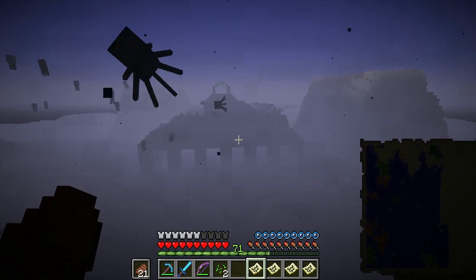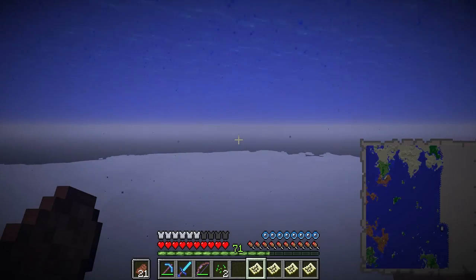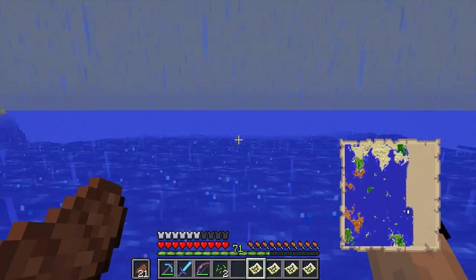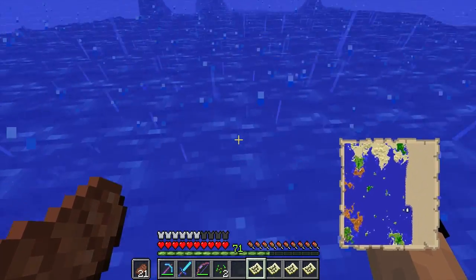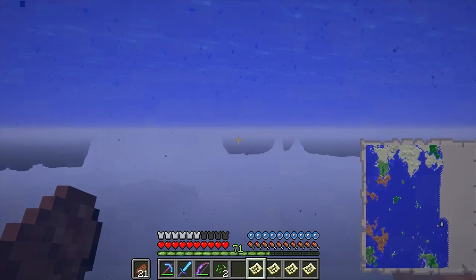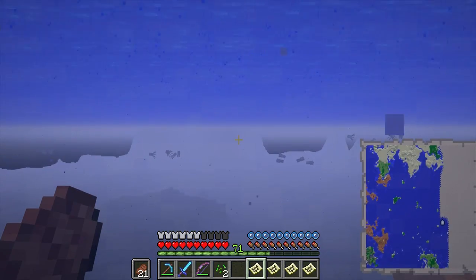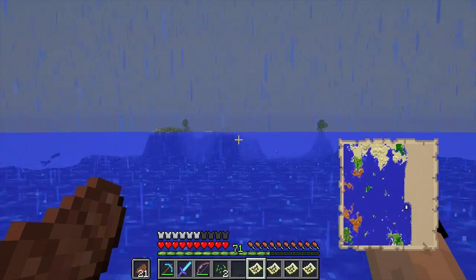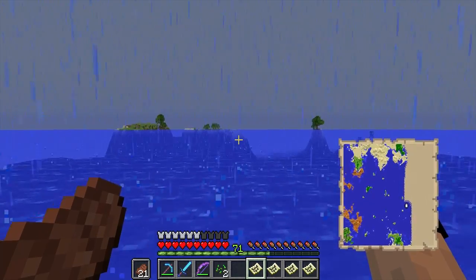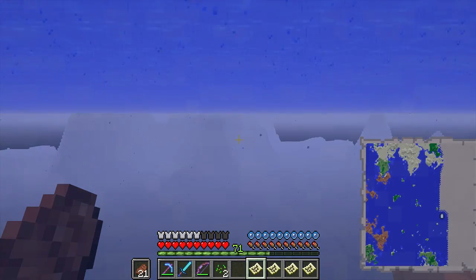There's an ocean monument over there, but we never seem to trigger the guardian effect when we pass one. I was reading that if you cross one in Peaceful mode and then go back to Hard mode the guardian effect never respawns, but I always play on Hard. We've never been to this particular part of the map before, yet it hasn't spawned in the first place — strange.